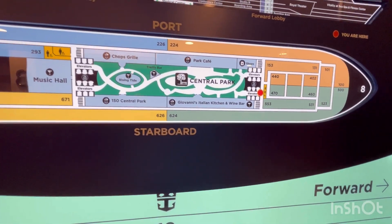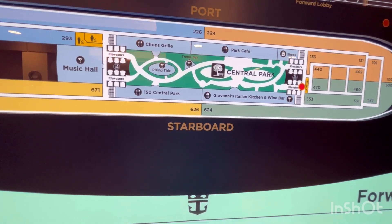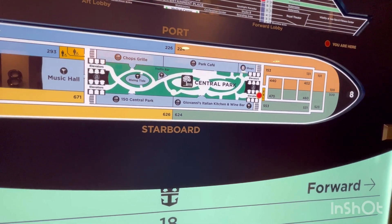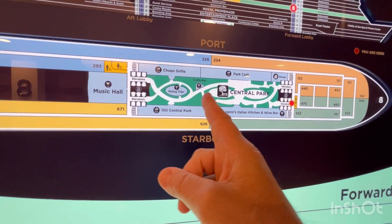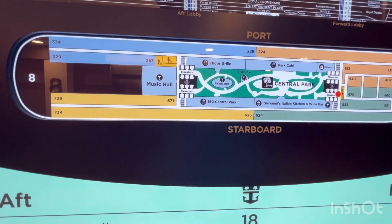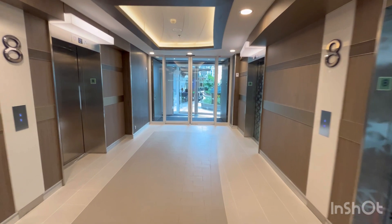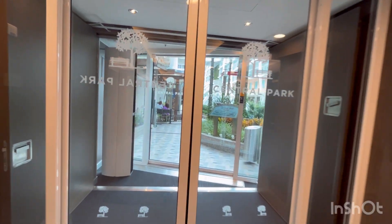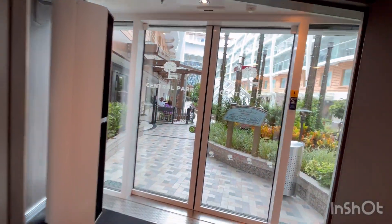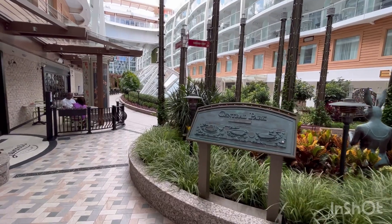In the center of the ship here is one of the seven neighborhoods — it is Central Park. Real vegetation. We'll make our way through Central Park and show you the Music Hall. One of my favorite places on the ship at night, it's got a really nice ambiance. They have birds chirping piped in here, and an acoustic guitar player playing.